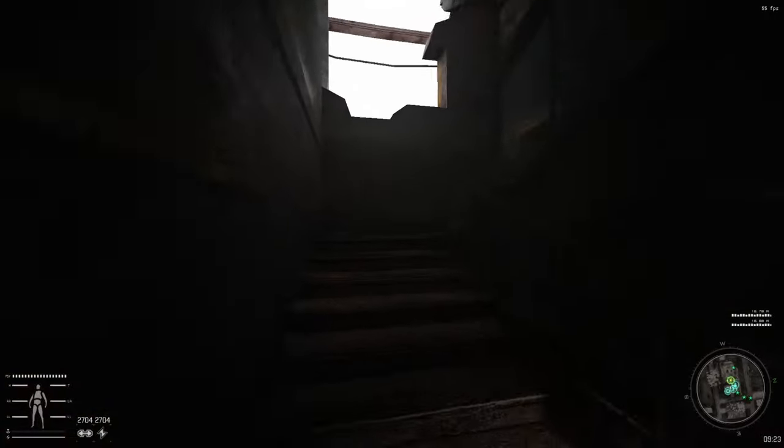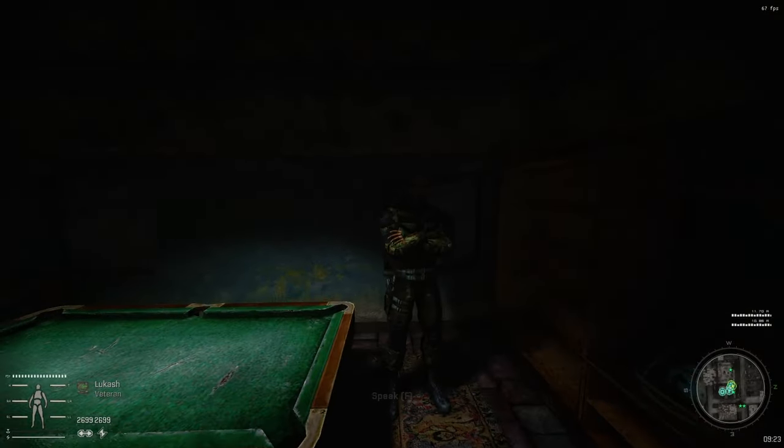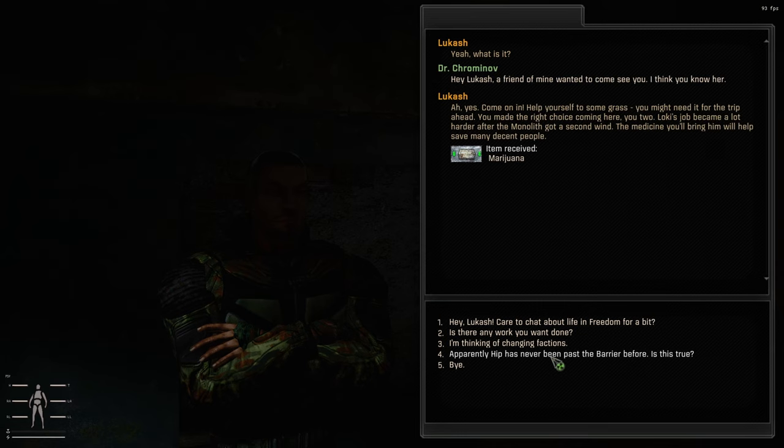He should be right over here. There he is. Hey Lukáš, a friend of mine wanted to come see you — I think you know her. 'Ah yes, come on in. Help yourself to some grass. You might need it for the trip ahead. You made the right choice coming here, you two. Loki's job became a lot harder after the Monolith got a second wind. The medicine you'll bring him will help save many decent people.' And he gave us a toque.